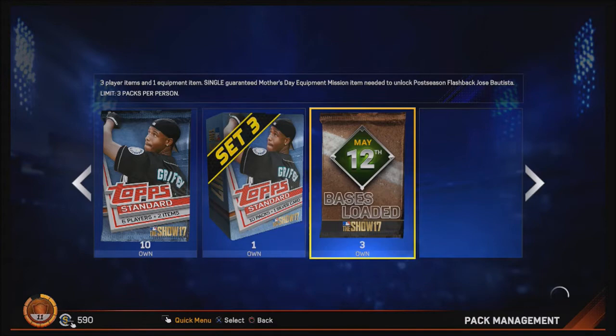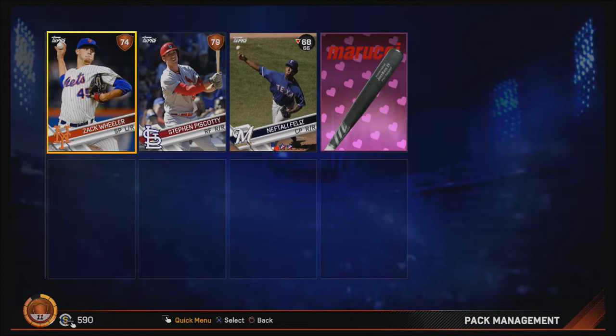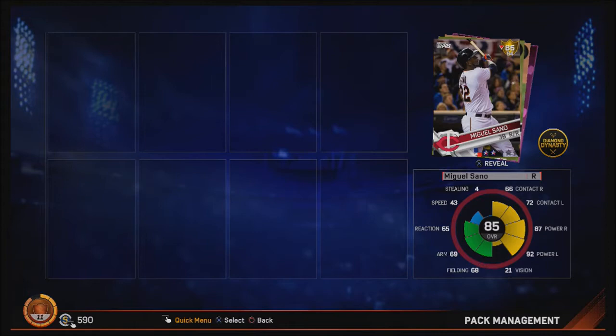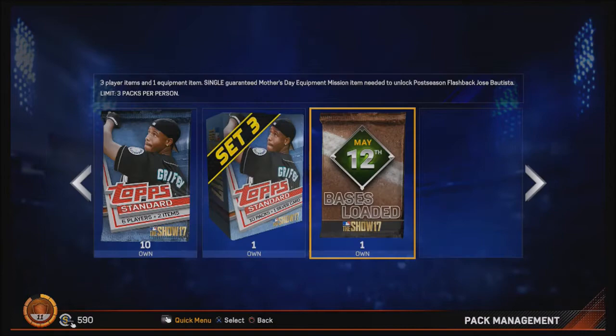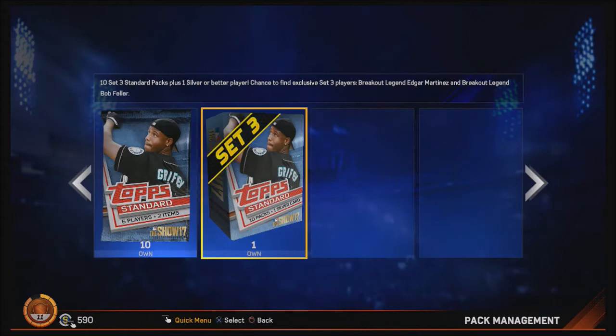One ball and one fastball punched on the ground - we get the Mother's Day bat, so we can try to get the Jose Bautista. I'm a big Bautista fan. And there is our first gold pull - thank God - Miguel Sano, let's go! And the Mother's Day equipment. We needed Miguel Sano, that's gonna help out our offense a lot, crush some home runs. Next pack was nothing but the Mother's Day cleat, but we had a little bit of luck out of the first three Bases Loaded packs.